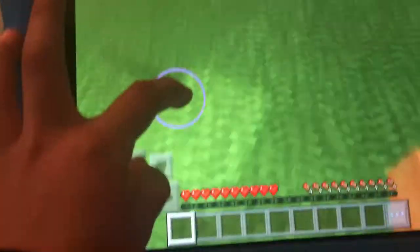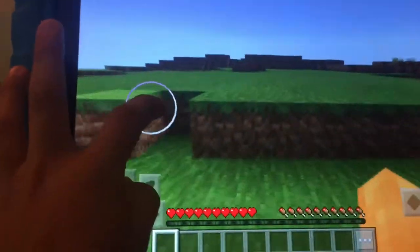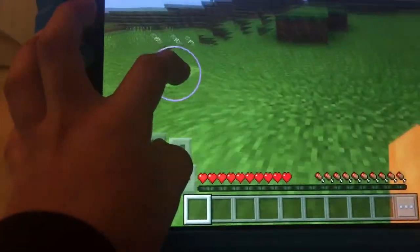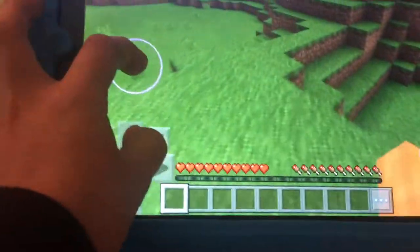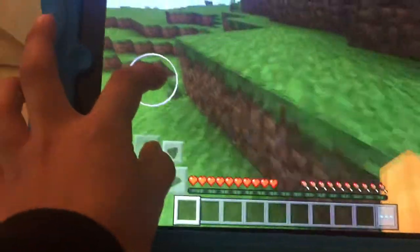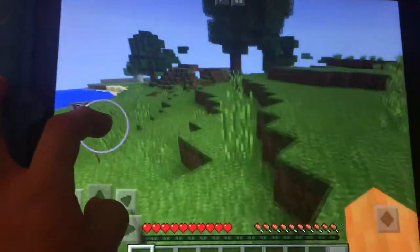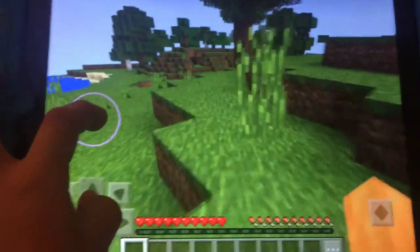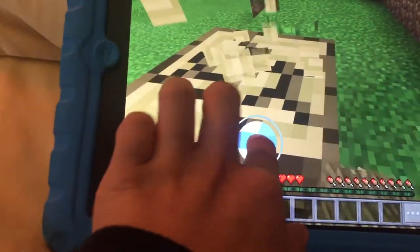I can't find any wood. I need to find some wood. Why can't I find some wood? Is there some wood here? There's a cow. There has to be wood. Okay, there we go, we found some wood, which is really, really good. We're gonna go ahead and chop it down like this. We're gonna chop the entire tree down, like this.